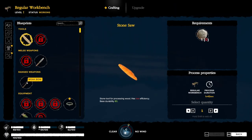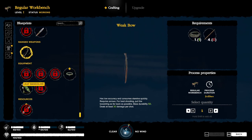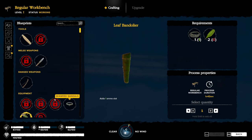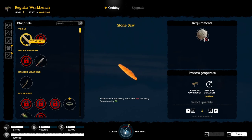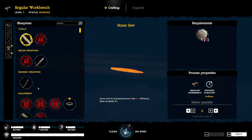We can craft the stone saw - these are all the stuff we can craft now. A weak bow - we gotta get some more sticks for that, and we'll use up one of our rope. The leaf bandolier - we'll definitely need that. Two ropes for these things. Rope for everything! Stone spear would be nice. Stone sauce - tool for processing wood, that's low efficiency but 80 durability. And we got ponchos, seaweed, a bamboo bandolier, bone knife - thought we found bones. I wonder if we have to dive for those.